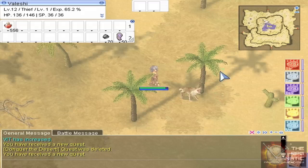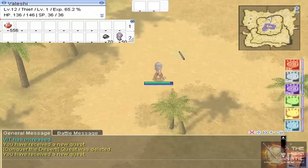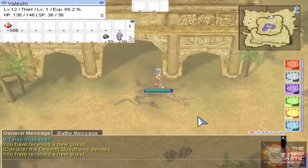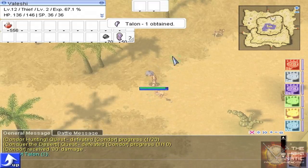He wants you to kill a bunch of condors, and there are condors all over this map, so it's pretty easy to find them. You may have to fly around a bit depending on how many people are doing the same thing, but you should be able to find them pretty easily — as I just found one right here. We're going to kill him.